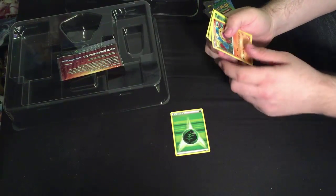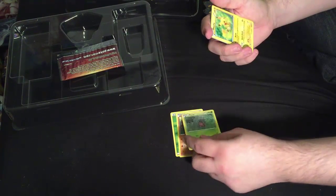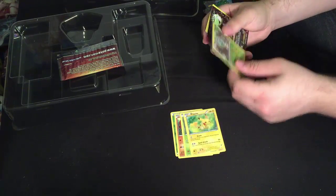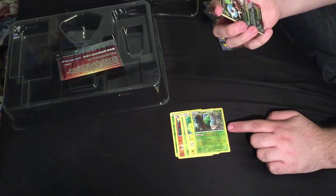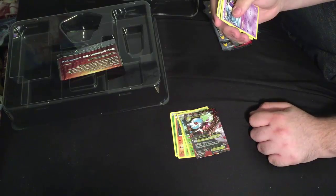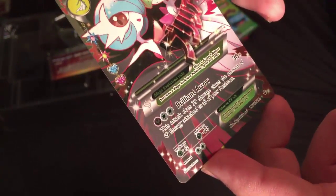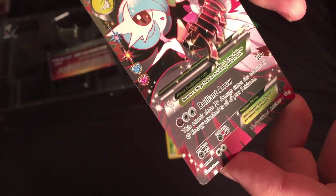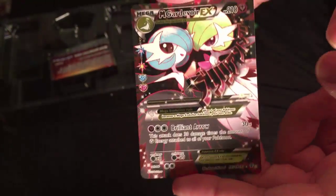We get a Grass Energy. I think I just pulled something good — a Diglett, a Paras, Pikachu. I pulled something good again — I got a Metapod. I just ordered two of these yesterday — Mega Gardevoir EX! Now I have a third. Brilliant Arrow: this attack does 30 damage times the amount of Fairy energy attached to all your Pokemon. This works really, really good in my Fairy build. I'm excited, now I have a third one.